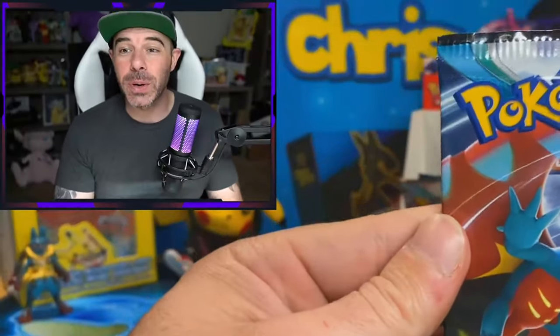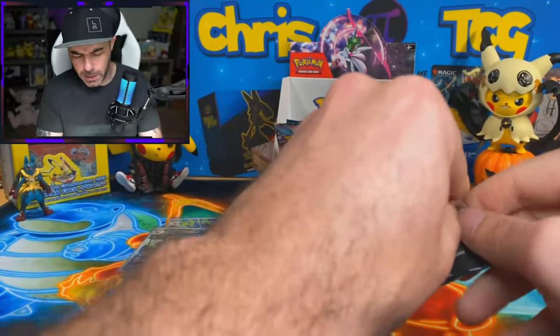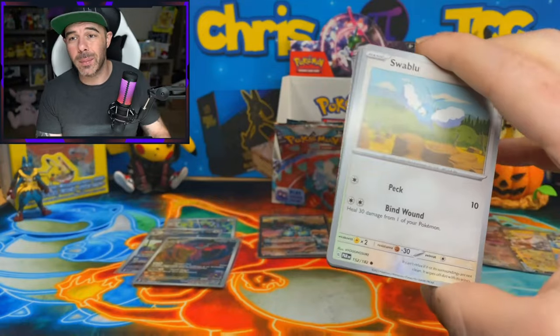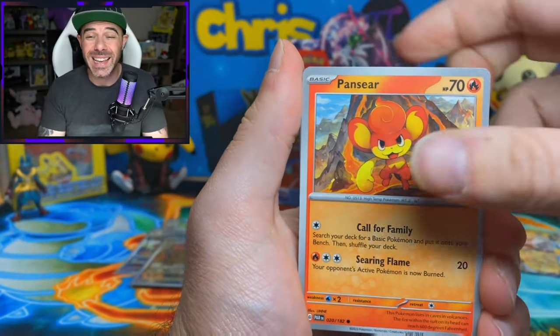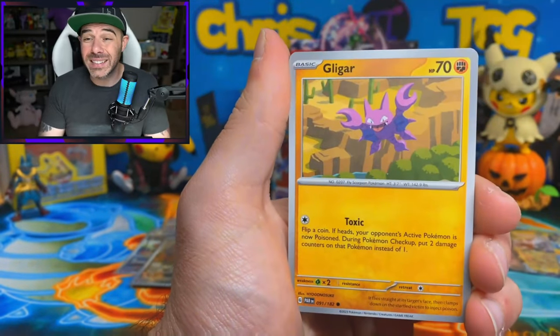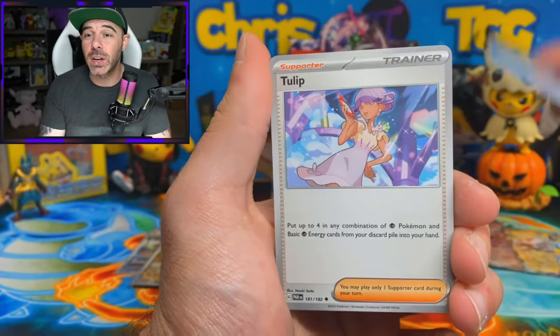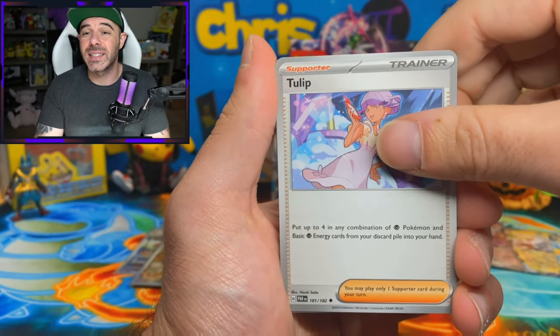Overall, who is super excited about Paradox Rift? Originally people were saying they probably weren't going to do that set, and then as soon as we started seeing all of the spoilers and a lot of the cards coming out, people were changing their minds at the drop of a hat. Mark my words - this is going to be the set of the year. This is going to do better than Crown Zenith. This is going to do better than 151. It's insane.